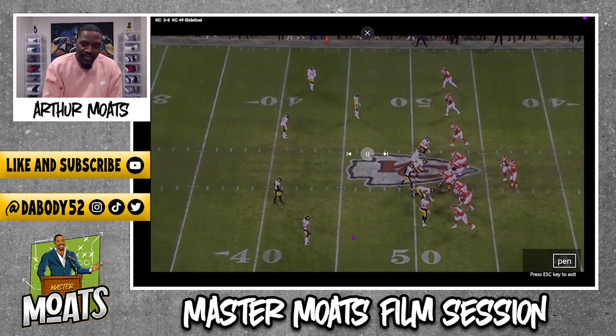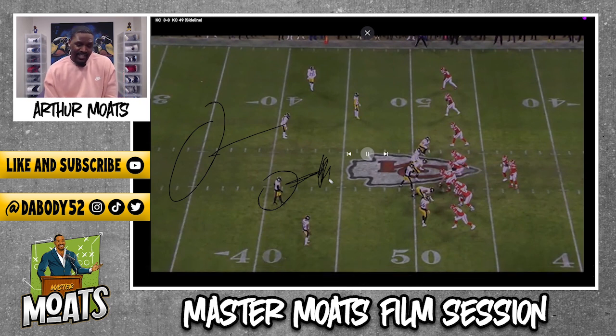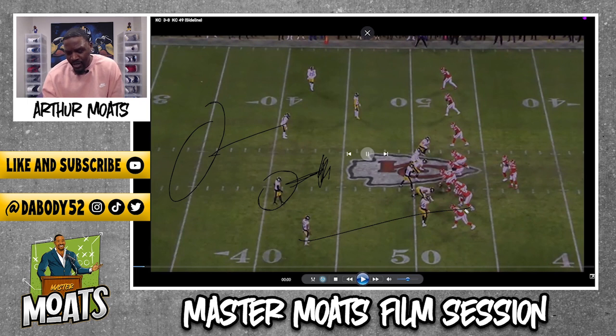In terms of the coverage, it's a cover one robber. Cover one robber is just this: Edmonds is going to be in the deep middle. Your robber is Mika Fitzpatrick — he's just going to be sitting right here in the middle of the field down low, and all he's trying to do is cut routes. Read the quarterback's eyes, and that's going to tell him where to go. Everybody else is one man-to-man coverage. You got Akello on the backside with Kelsey, Marcus Allen on the running back, Norwood on number three, Sutton in the slot, and Joe Money out on the far perimeter.